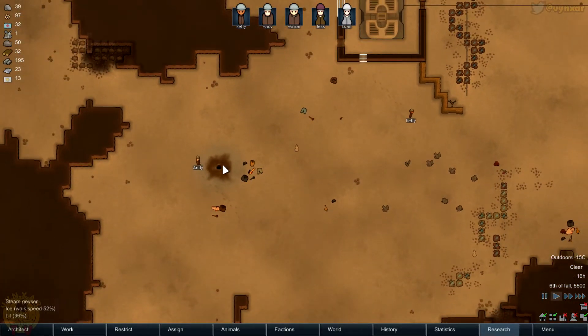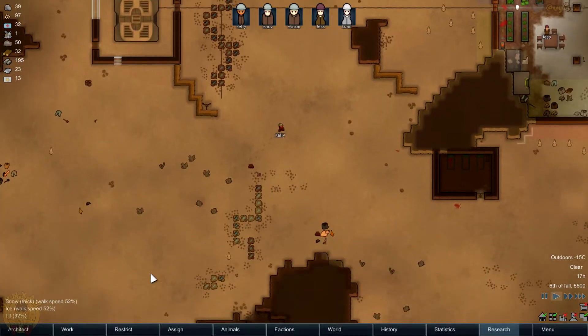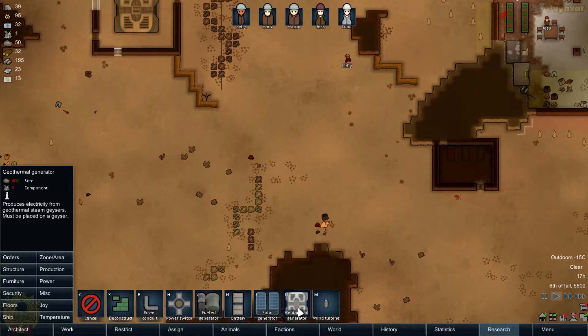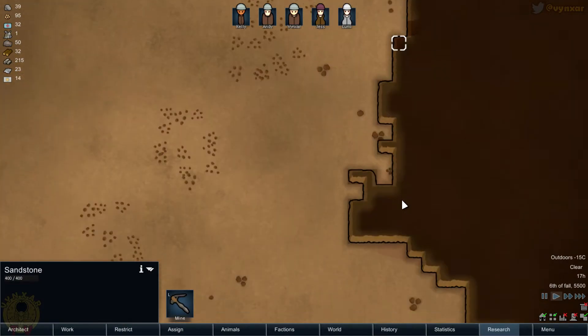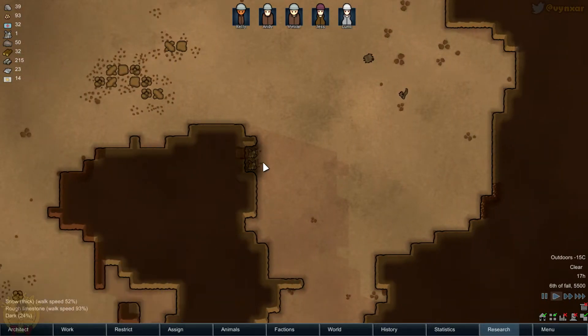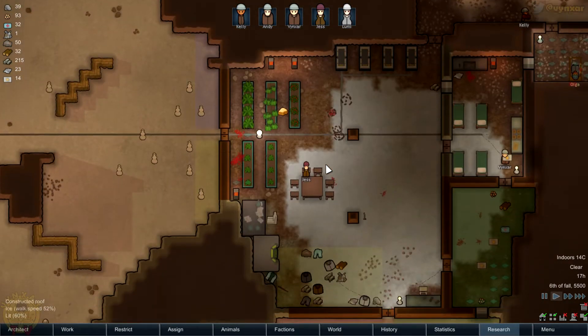I've got, eventually, another spot for a geothermal generator, but I'm far from being able to build one. Even with all the steel over there, I'll need to find a few more components. I need 8 components, so I won't be able to do any of these. I could make a turbine though — do we have any machinery? Yes, we might have some, and there's a bit on the ground as well.